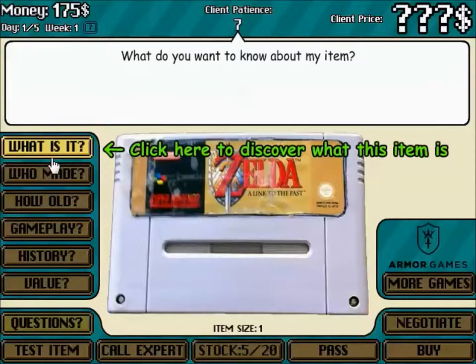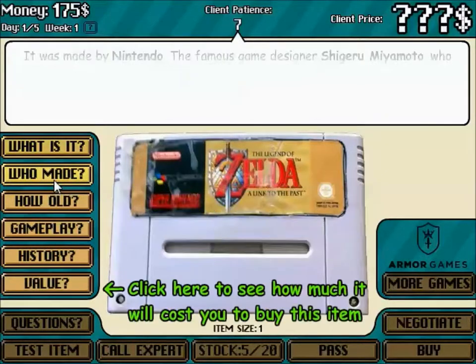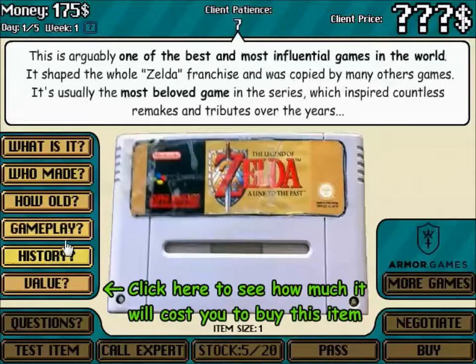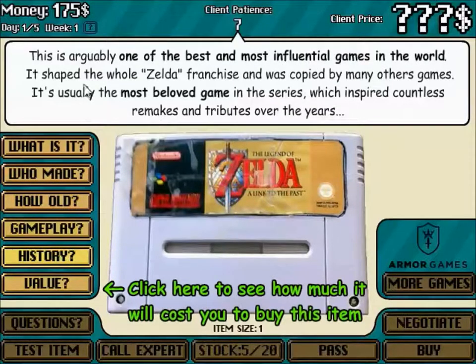It's working perfectly. This is Link to the Past for the Super Famicom. It's weird because it says Super Nintendo on it but it's the alternate cartridge style. Nintendo made it. It's one of the most beloved Zeldas — that's actually true. This is one of the most influential games in the world.